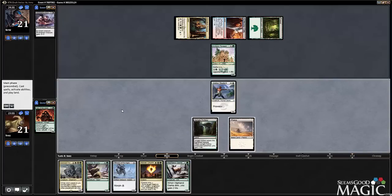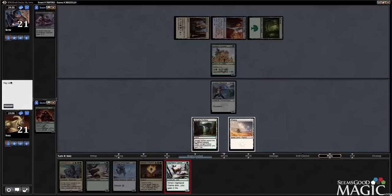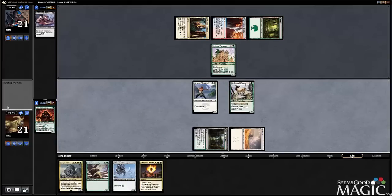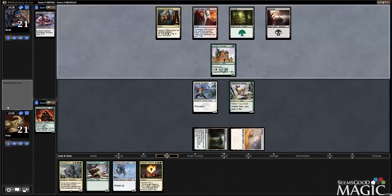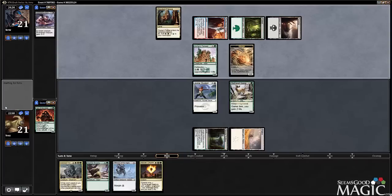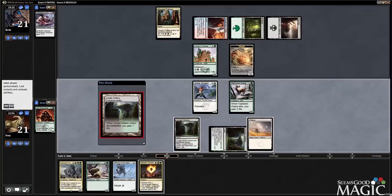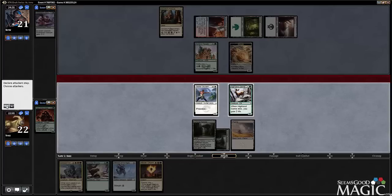Well, maybe not. We did find it. Unfortunately, it's tapped, but I guess we have Abzan Charm now, so that's better for us.